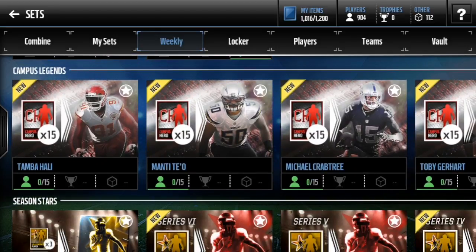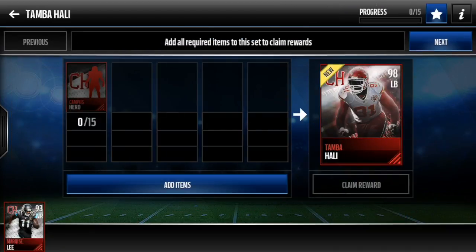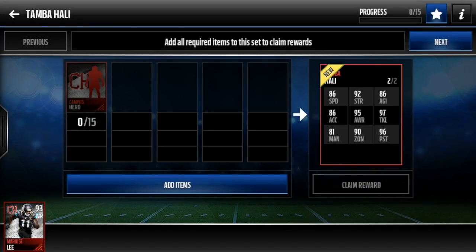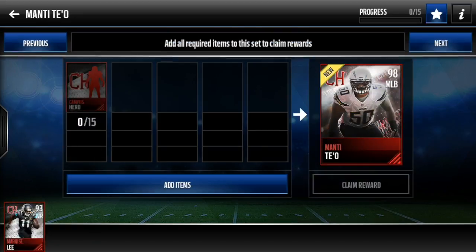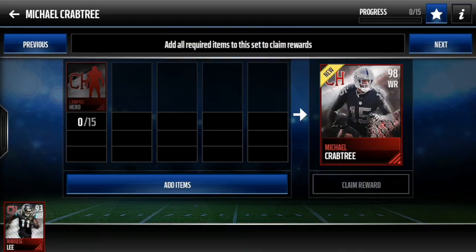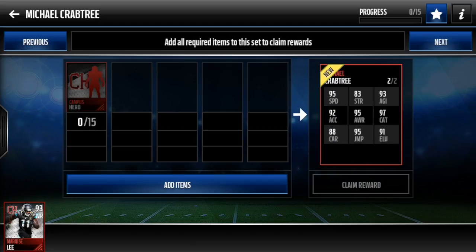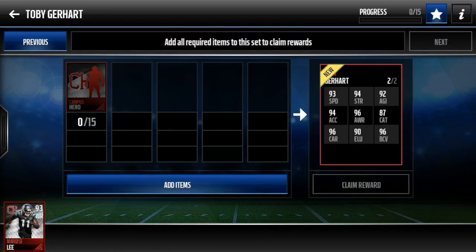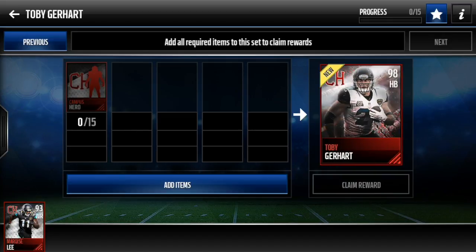You need 15 of the Elites and you get a 98. So there's a 98 Tamba Hali, a 98 Manti Te'o, and a 98 Michael Crabtree with 95 Speed and 95 Jump — wow, that's a really good card. I heard this halfback pack is good: 93 Speed, 94 Excel, good Catch, good Strength. Yeah, it's a pretty good card.